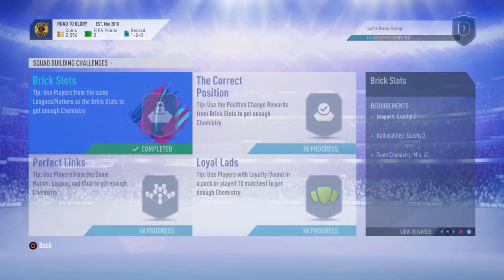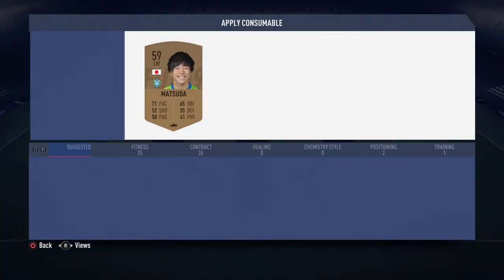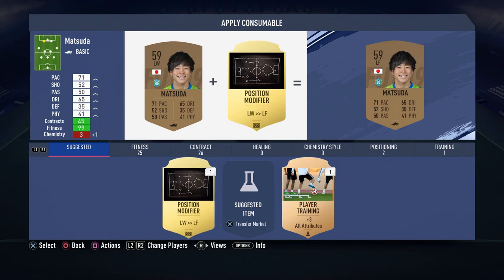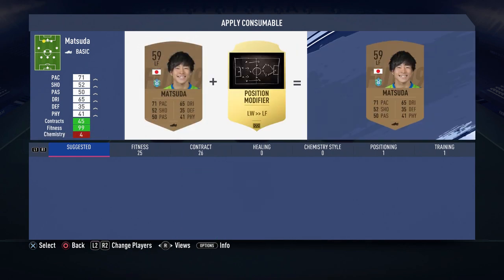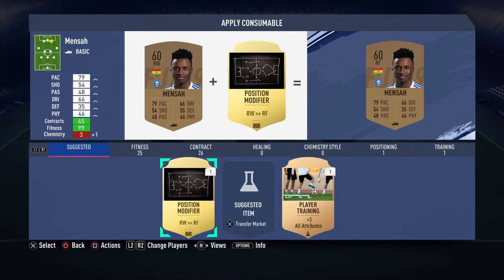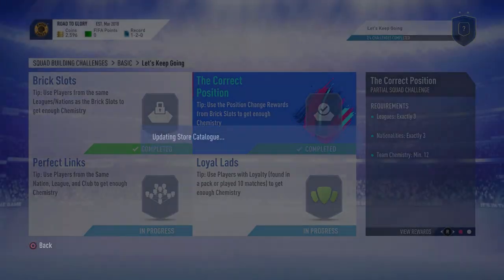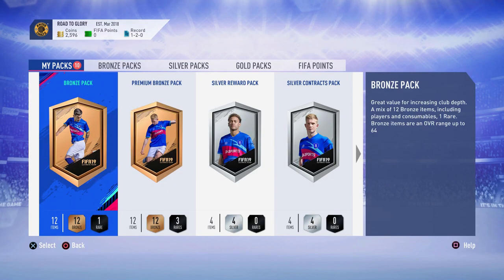These are what used to be called manager tasks. With the first SPC you get the left wing to left forward, which you need to put on one of your players or your left winger, and you also get a right wing to right forward. Then we submit that. For this SPC I'm actually going to be opening the packs before the Law Lads.